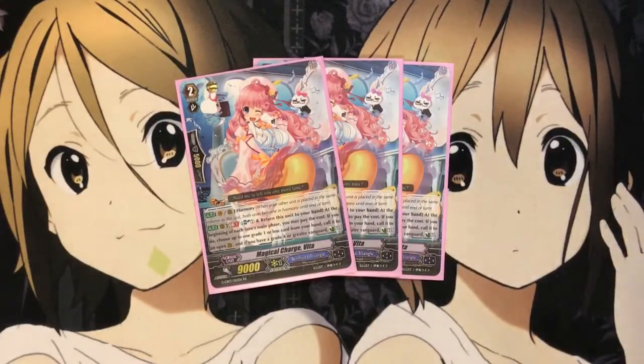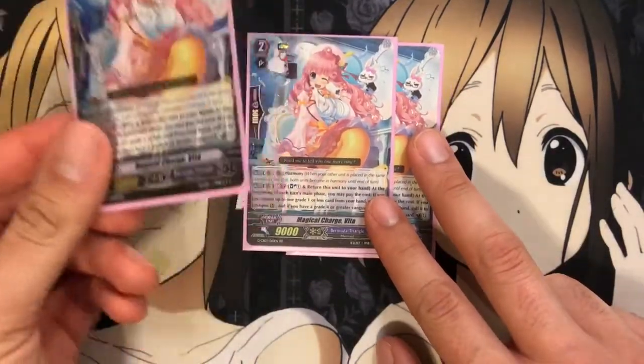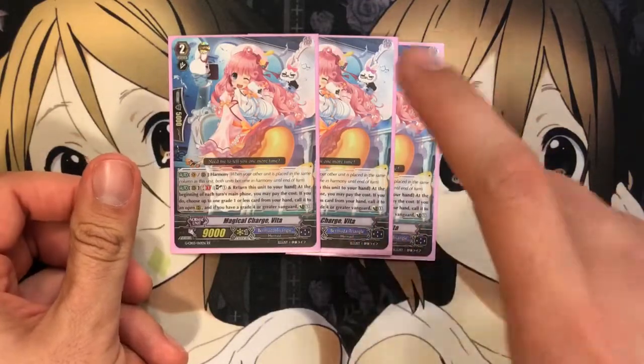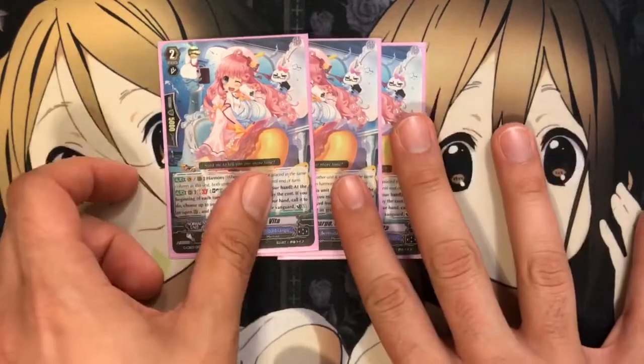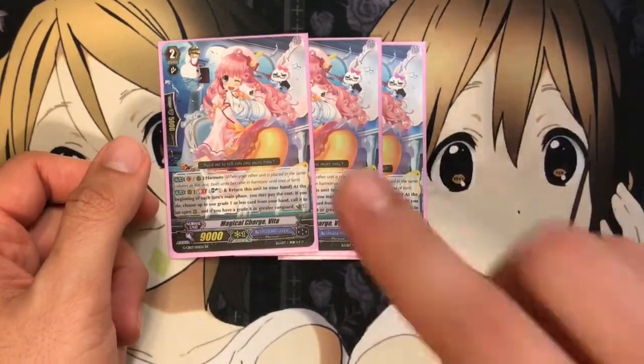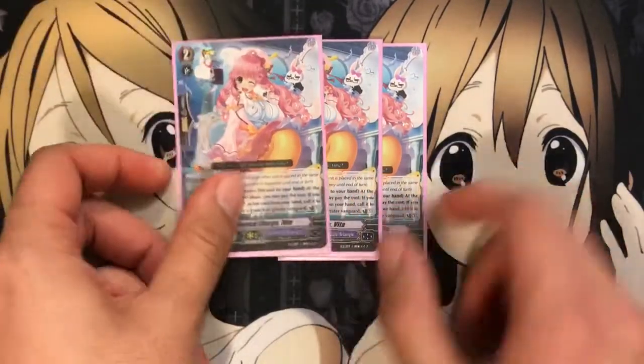And 3 Magical Charge Vita. This card helps with the combo I was talking about earlier with Loras. Soul blast one, return this unit to your hand. At the beginning of each turn's main phase, you may pay the cost. If you do, choose up to one grade 1 or less card from your hand, call it to an open rear, and if you have a grade 4 vanguard, counter charge 1. So on your opponent's turn, you can call the grade 1 behind your Loras vanguard, putting it in harmony, giving plus 5 to two of your units including Loras. So before anything happens, you can have her sitting at 16, which could ruin a lot of your opponent's attack plans. And if you use this skill during your turn, you get that counter charge, which is also nice.